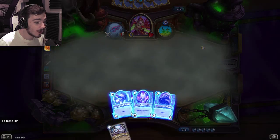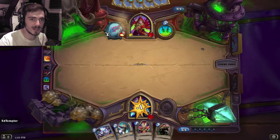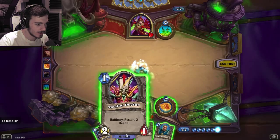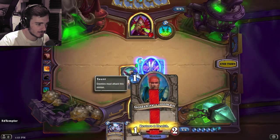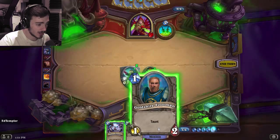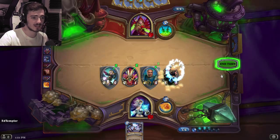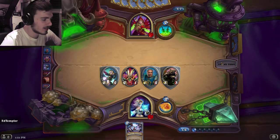That guy screwed me. Good thing it's my turn. Well, that costs nothing so I might as well throw him out. These only cost one each, and yeah, I'll restore two health — no-brainer. I'll put you out because you're a taunt. I've still got enough to put you out. You're a taunt as well. Okay, so I can't attack this turn, so I end my turn.